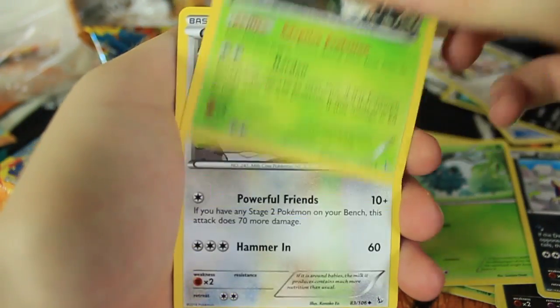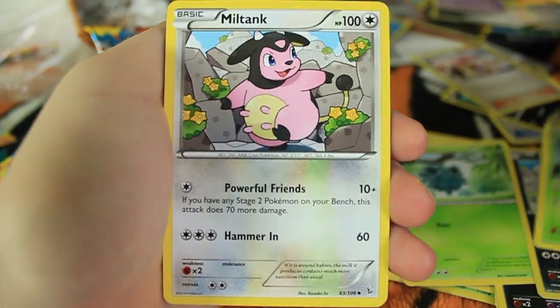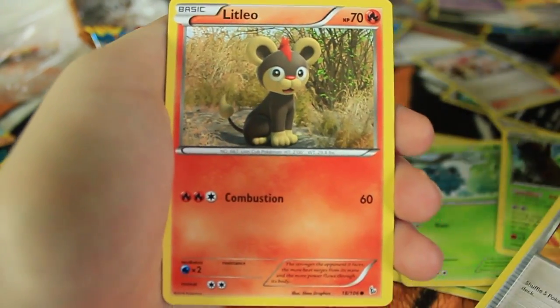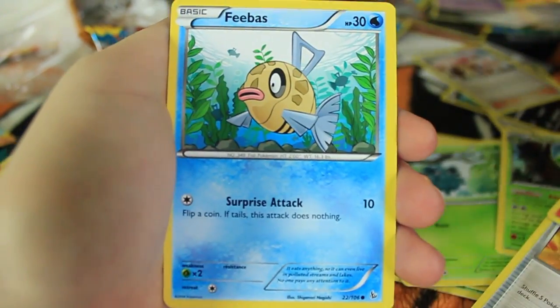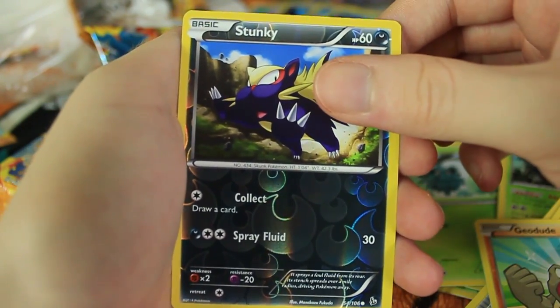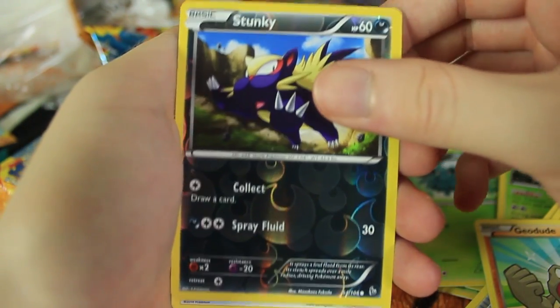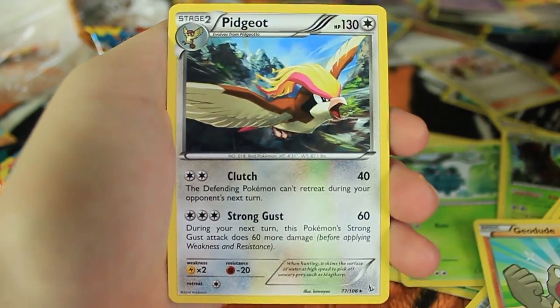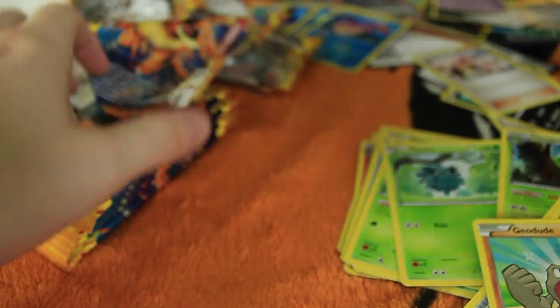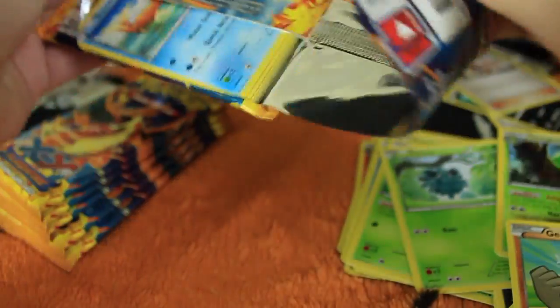Here we have a Harden — we have a Metapod, his name is not Harden. We have Miltank, Sacred Ash, Stunky, Litleo, Geodude, Phoebus, Centiskorch. The Reverse Holo is another Stunky — feel like we have a lot of those. But the last card is a Pidgeot. I'm pretty sure I actually need this Reverse Holo, so that's another rare. I guess I needed a lot more Reverse Holo Rares than I thought I did.